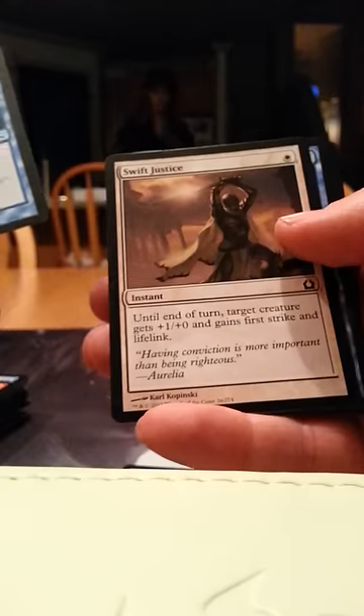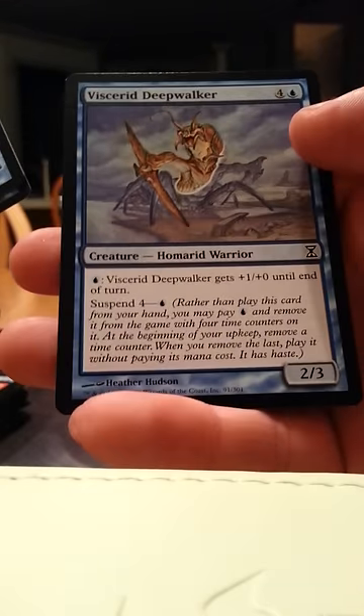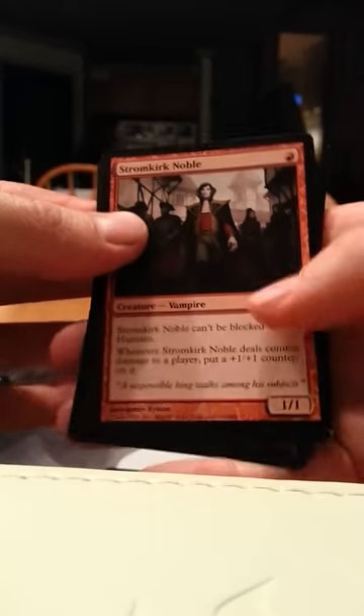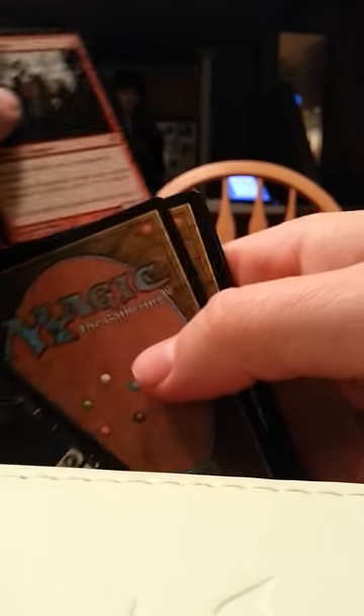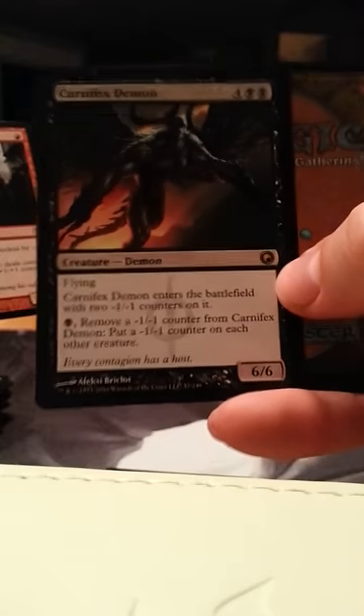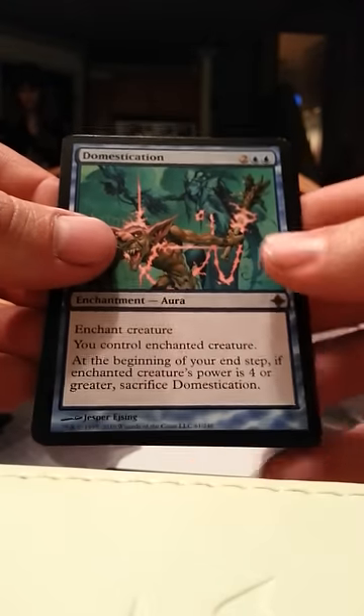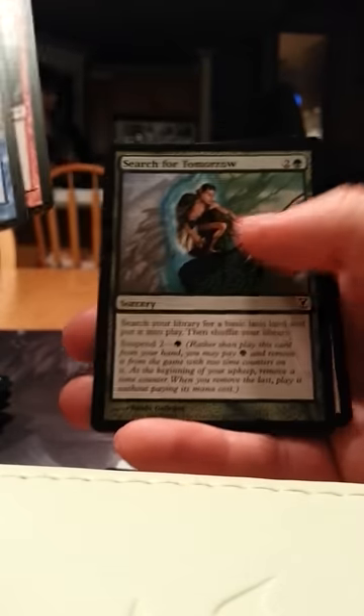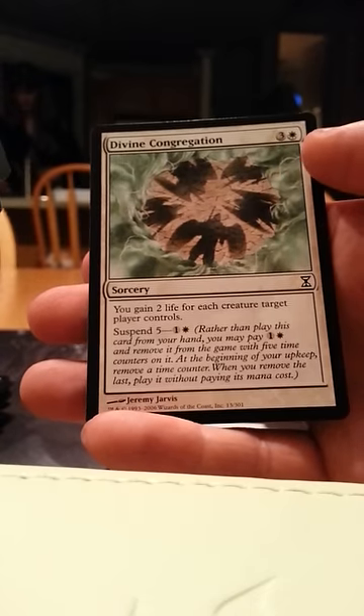Inertia Bubble, Swift Justice, Totally Lost, Eviscera Deep Walker — hoping for good stuff. Stromkirk Noble. And a Carnifex Demon — it's a rare demon I guess, not the best one but. Domestication, Unearthly Blizzard, Search for Tomorrow, and Divine Congregation.